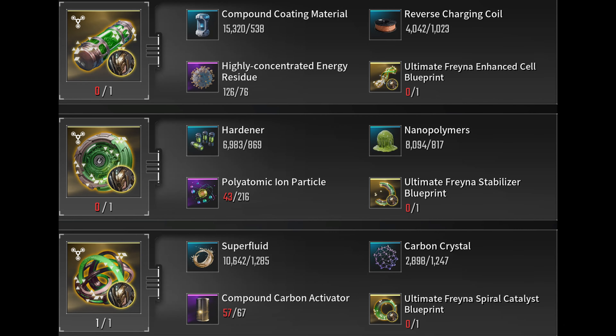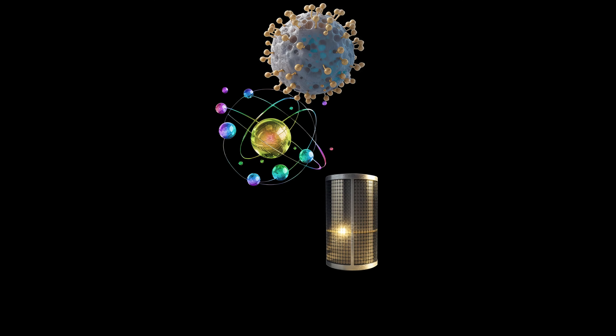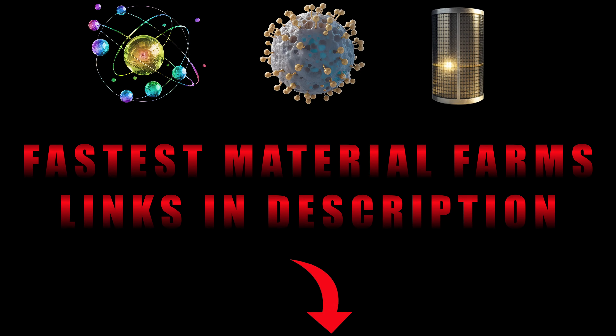As for the rare materials, you will need Compound Carbon Activators, Polyatomic Ion Particles, and Highly Concentrated Energy Residue. I put a link in the description with the fastest farms for these materials, starting at the timestamps for the specific material.